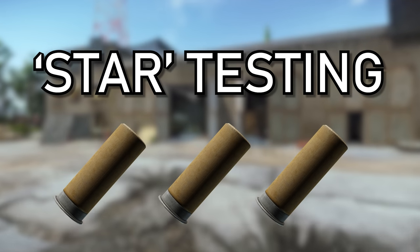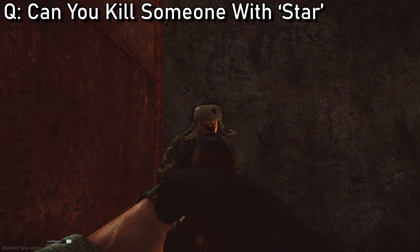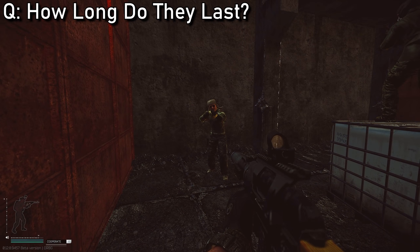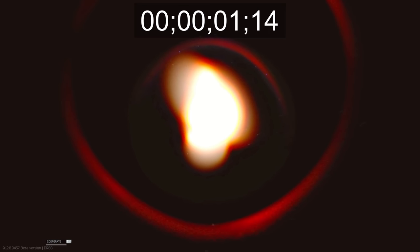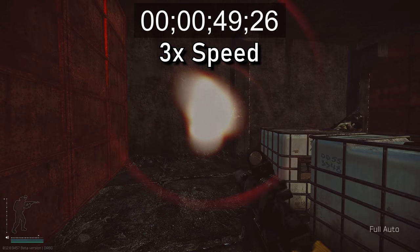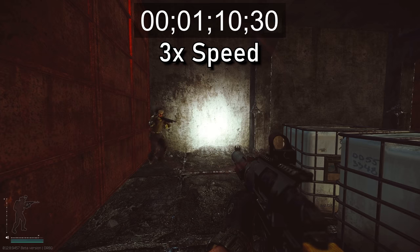Next up, some star round or flashbang testing in a Q&A format. First question: can you kill someone with the new star rounds? We found out that you cannot do any damage to people with them. Second question: how long do the star rounds last? It really depends on distance. At point blank, the flash effect can last heavily for almost a full 30 seconds. Further away, it can be anywhere between 15 to 20 seconds before they gain vision back, but the whole experience can last almost a full minute and 30 seconds at full point blank.